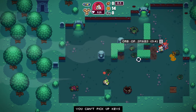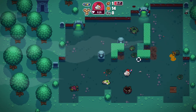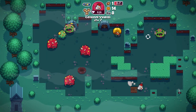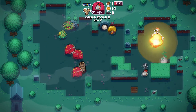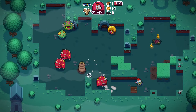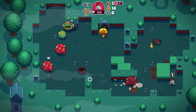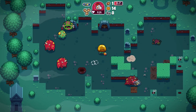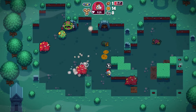Orb of Spikes — you can't pick up keys. Okay, I guess that's fine. So we're gonna avoid the boss. Hopefully we can get to another shop. Maybe the other one, infected bandages, wouldn't have been so bad, because then I could reap the benefits of picking up the hearts and whatnot. Maybe I made the wrong call on that.